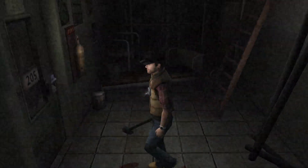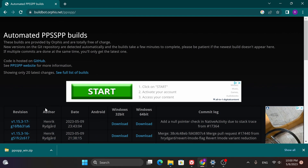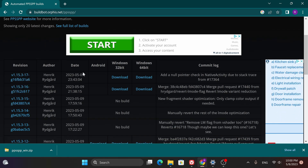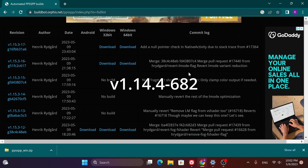So if you're experiencing this issue, here's what you want to do. Go to this website right here — I will link it in the description. Ignore all the ads. What you downloaded was the latest version, and you don't want that version because that version breaks the flashlight.